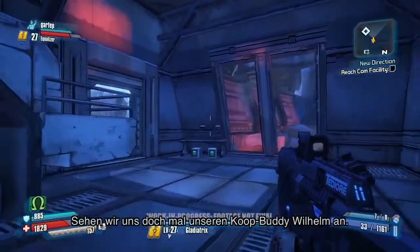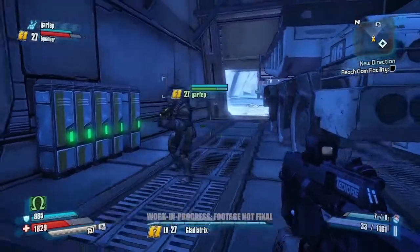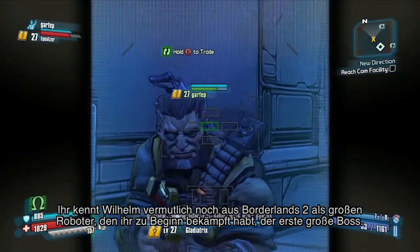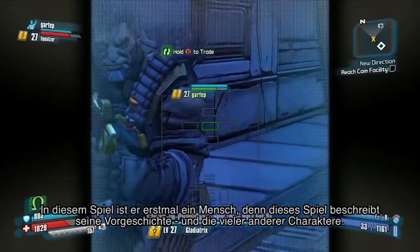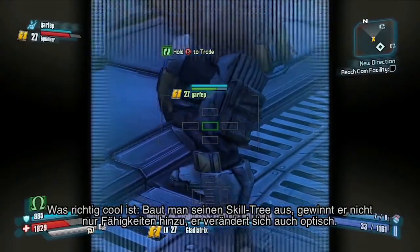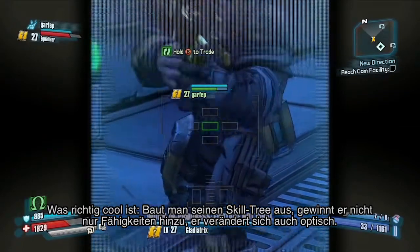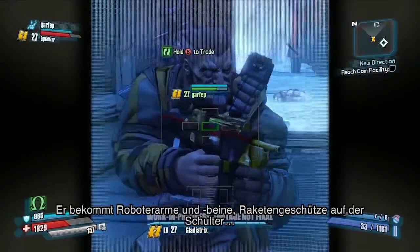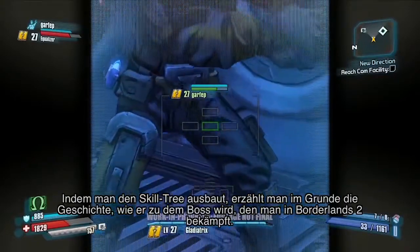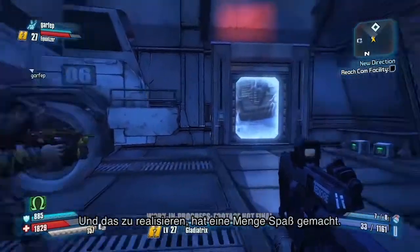Let's have a look at our co-op buddy Wilhelm. People probably remember Wilhelm from Borderlands 2 — he was the big robot you fought right at the beginning, the first big boss. In this game he starts out just as a man, because this is his origin story. As you build out his skill tree, not only do you gain new abilities, but you actually visually change him — robotic arms, robotic legs, shoulder-mounted rocket turrets. You're essentially building his skill tree to tell the story of how he became the boss you fought in Borderlands 2.